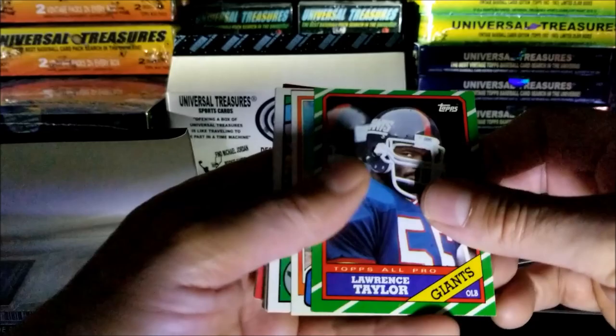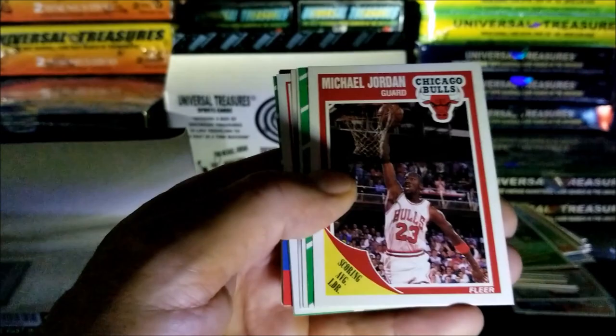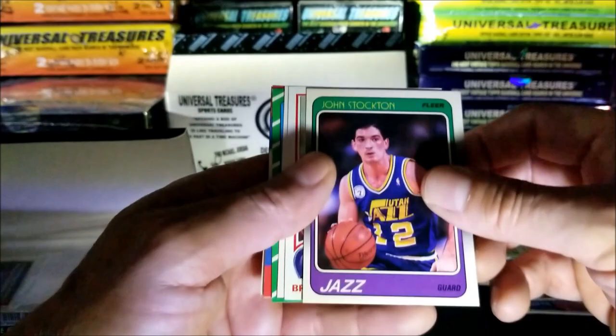Brewers team, Michael Cage, Lawrence Taylor - nice. Doug Flynn, Jerry Robinson. Michael Jordan 1989! And what's behind that - Elvis Peterson, Jim Ganter. Stockton rookie - awesome, nice!